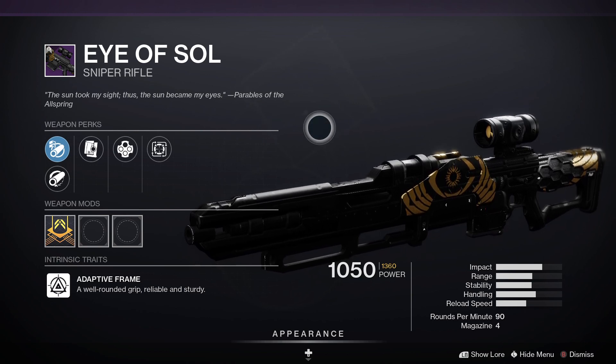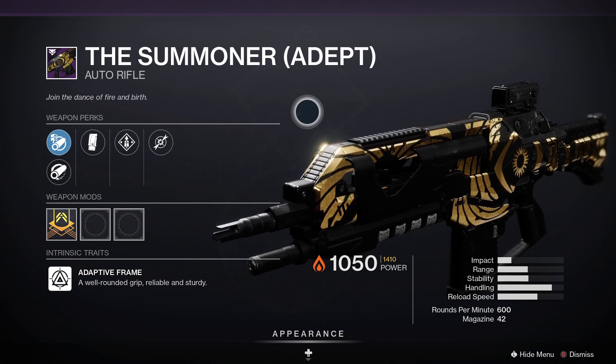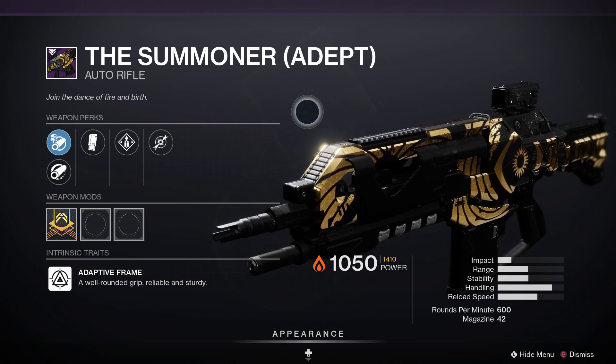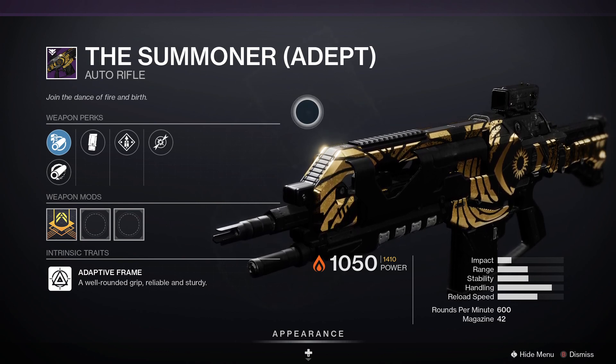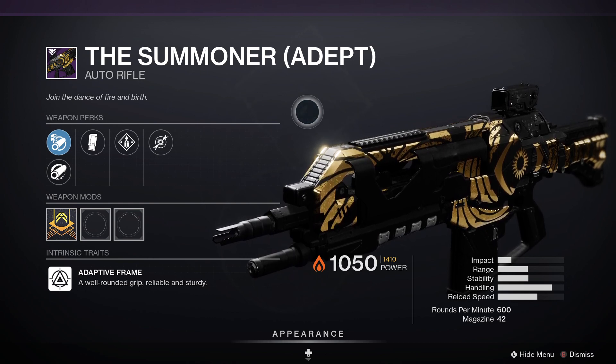The flawless victory this week and a visit to the Lighthouse gets you the adept version of the Summoner, one of the best auto rifles in the game. It's a legendary energy auto rifle, adaptive frame, with 21 impact, 46 range, 47 stability, 73 handling, 60 reload speed — a 600 rounds-per-minute auto rifle with 42 in the magazine.